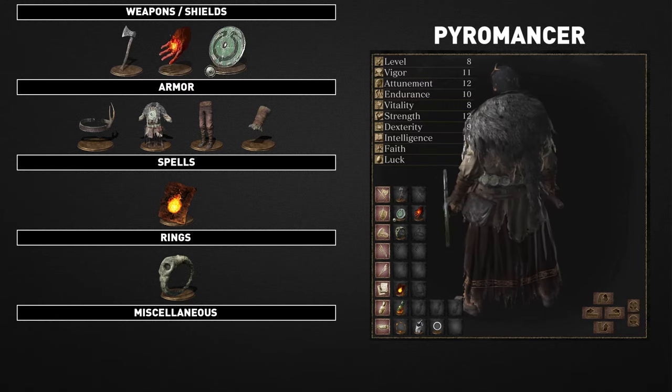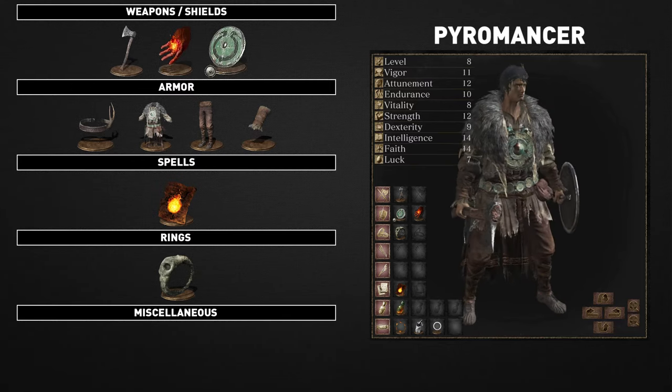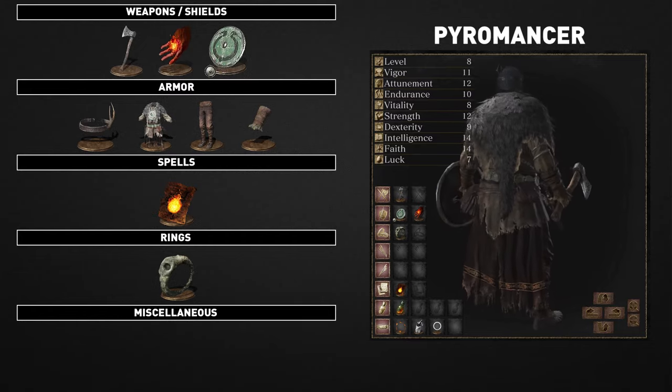Their equipment consists of the hand axe, the pyromancy flame, the caduceus round shield, the pyromancer armor set, the great swamp ring, and the fireball pyromancy.